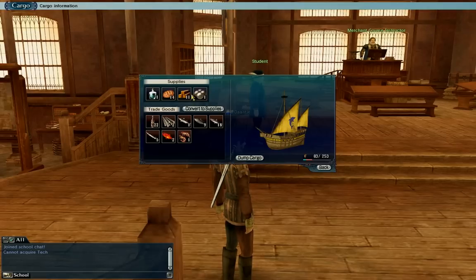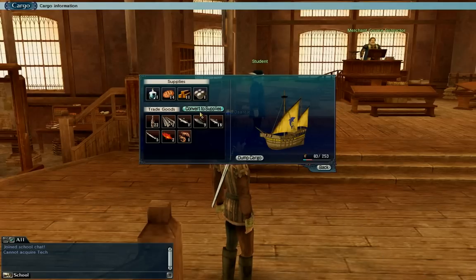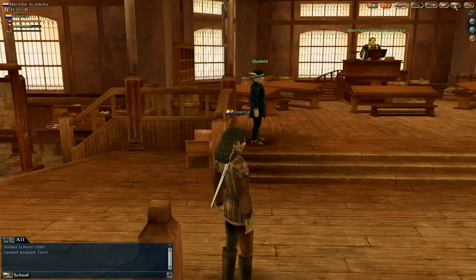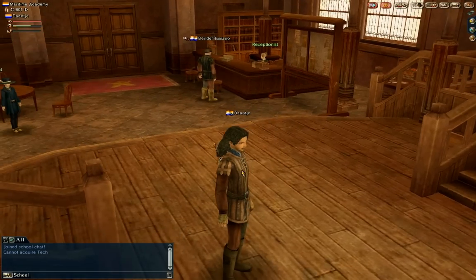Then I have my cargo — very important. If I'm fishing on the sea, I'll tell you about that later. The 'convert to supplies' option can also be very important. Here you have your ship cargo with everything you gather on the sea, like fish, food, or whatever — plus the water and food you need for your voyages. The other thing is the journal, where you have your port permits which you get at the beginning.